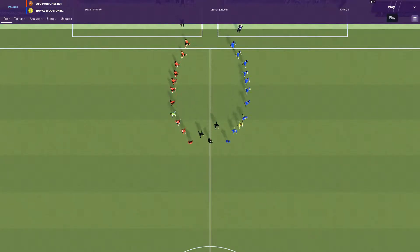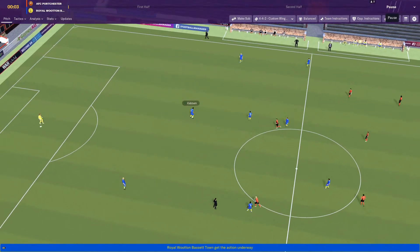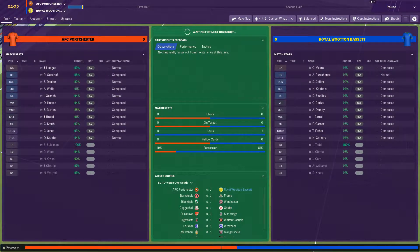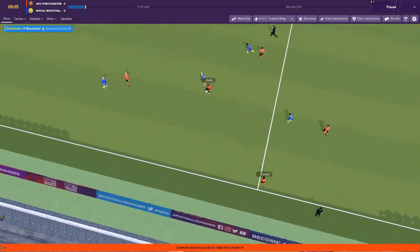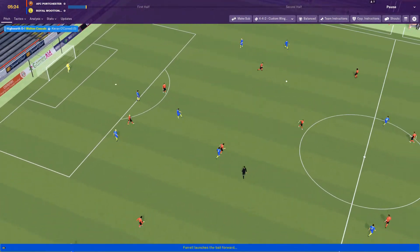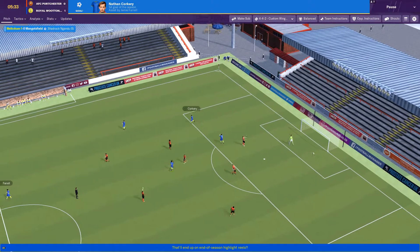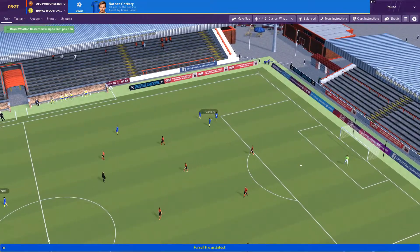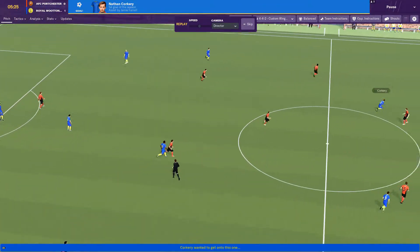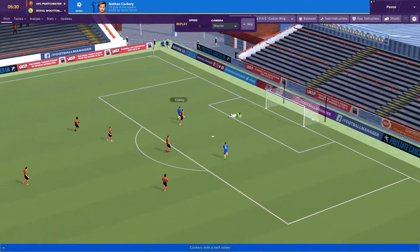Kick-off. Royal Wootton Bassett in the blue with yellow socks, Porchester in the red with black shorts. Bassett with the kick-off. Porchester with a throw-in. Osma puts a ball forward, Cabani cuts it out to Farrell. Farrell puts a long one forward for Corkery to chase — and Corkery scores! First goal of the season in just six minutes — Nathan Corkery. Welcome back to Wootton Bassett. Long ball forward from Farrell. Nicely done!